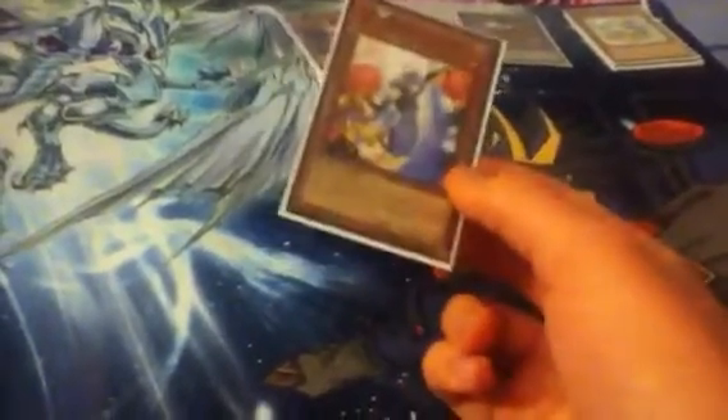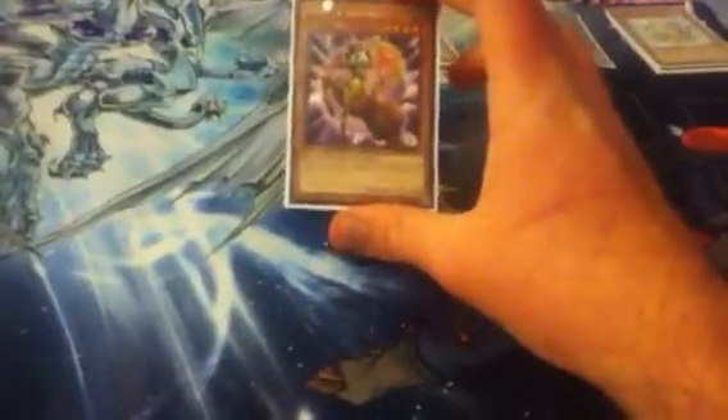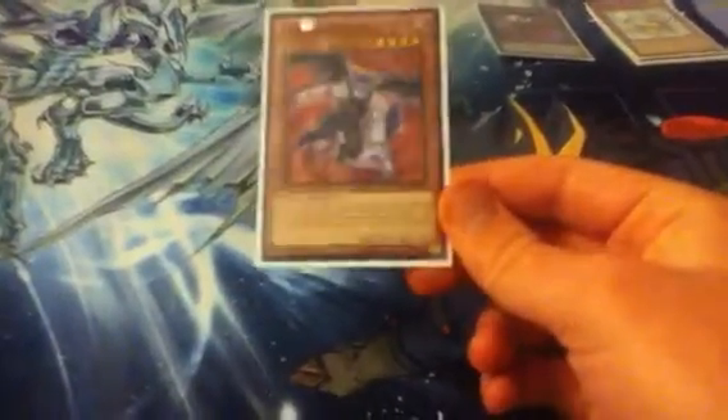Card Trooper and Freya — Freya is in here because all monsters you control gain 400 attack and defense, which I thought was pretty good to give all my monsters an attack boost. Chiron the Mage is basically like a Breaker. Goblin Attack Force — big attackers. Fabled Ashenvale — pretty good card.